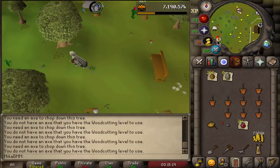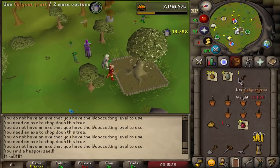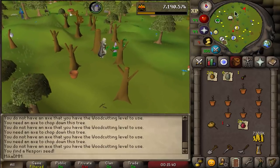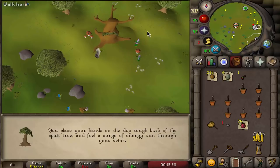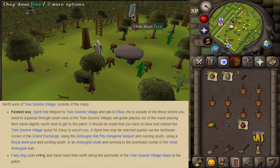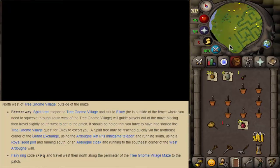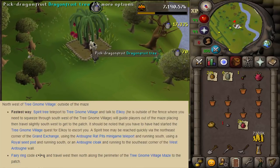A little bit south and left here is the regular tree patch in the Gnome Stronghold. We check the tree and pay the farmer. We also got a hespori seed — when you do farm runs you get a lot of these. We run back to the tree glider and travel to the Gnome Village. Here I'm walking without a stamina potion — I only walk this short section because I teleport to my house pool afterwards, so I don't think it's necessary to bring a stamina pot.